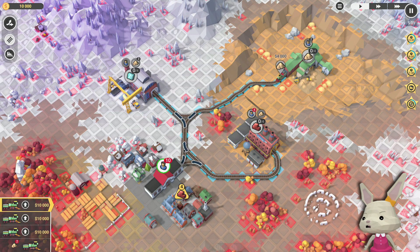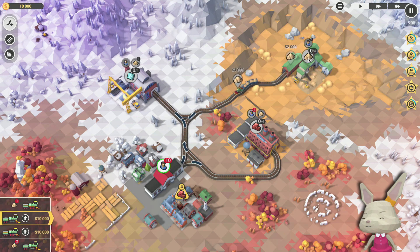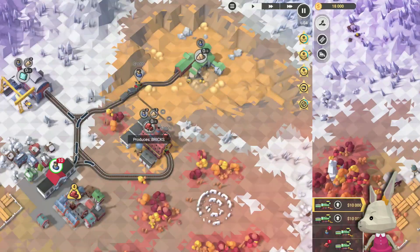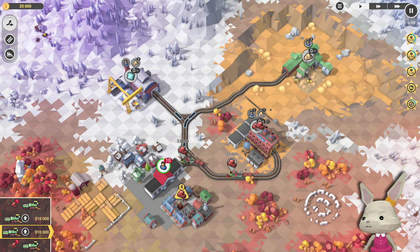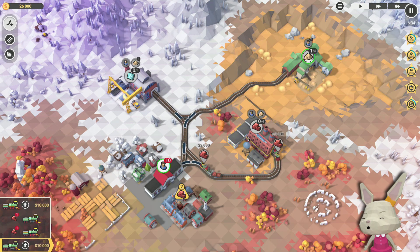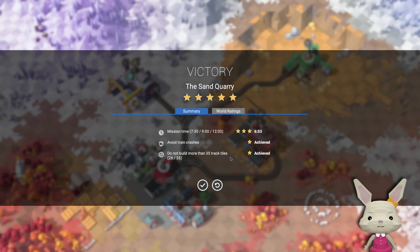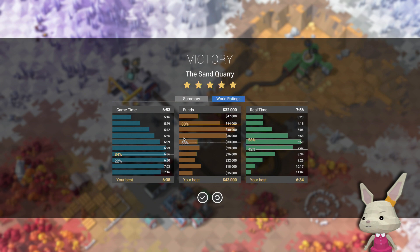I've completed the class pain mission. At least everything is on the way now and we can start producing stuff over here. 90 seconds to go and we are starting to produce the bricks. We made it, pretty much. Game time back 36%. Real time — actually we're doing better there.